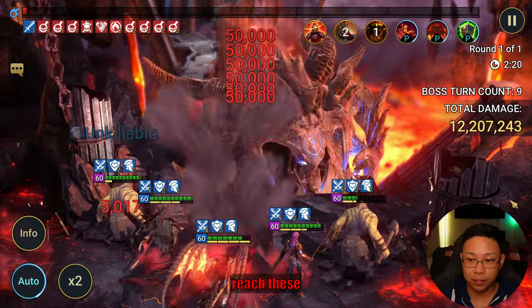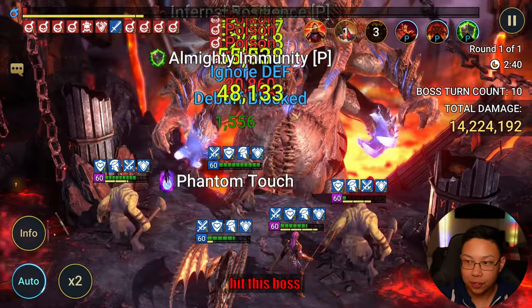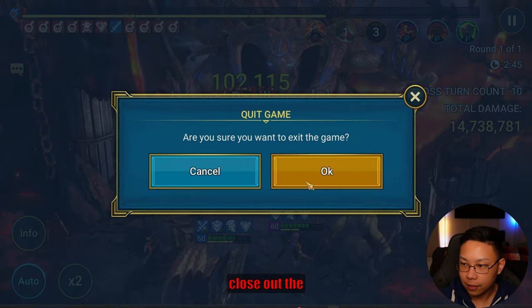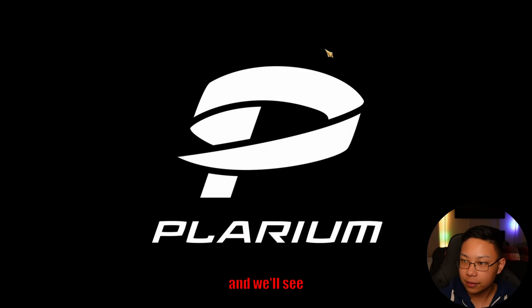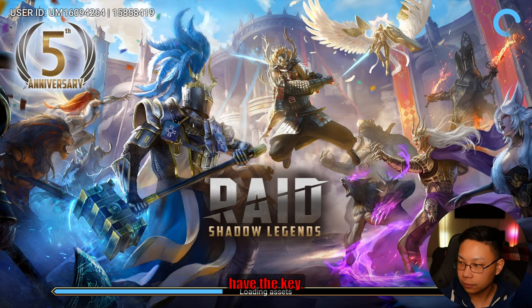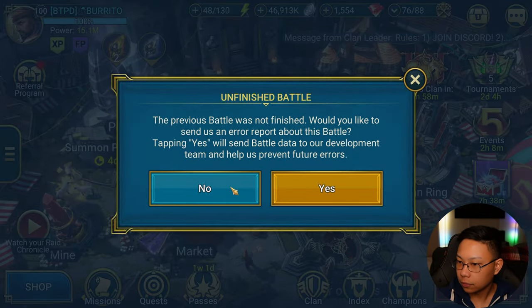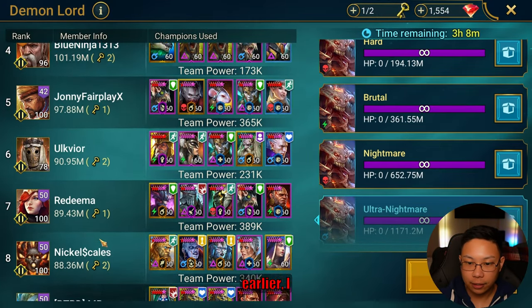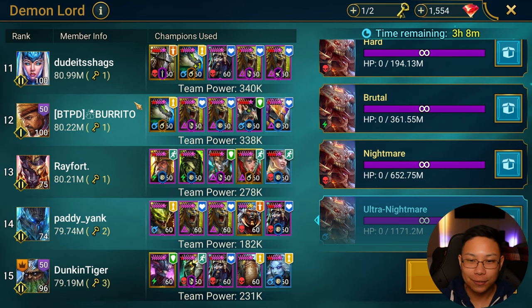I'm going to close out and exit the game without wasting the key here since I already one-keyed. We'll reopen and see we still have the key. This is actually my wife's account — she's two-keying Nightmare. I didn't hit Brutal, so we're going to do the quick battle with the same team and one-key that as well.